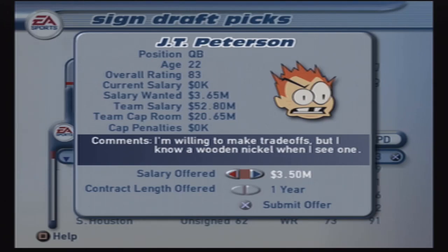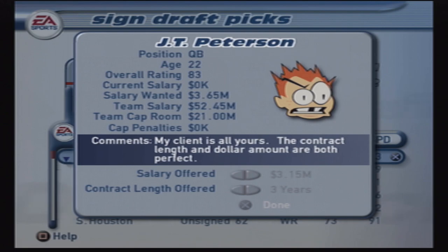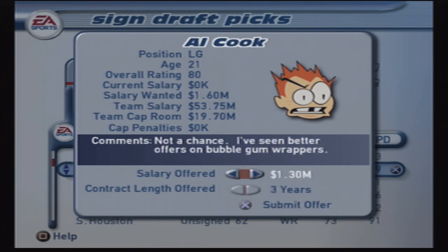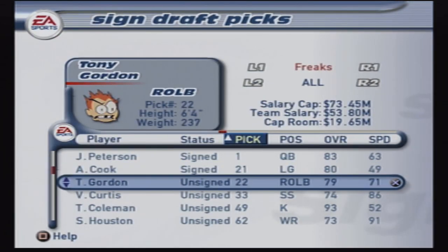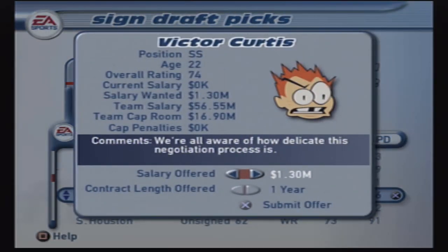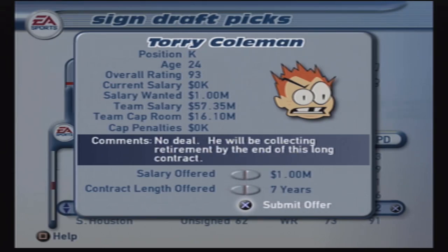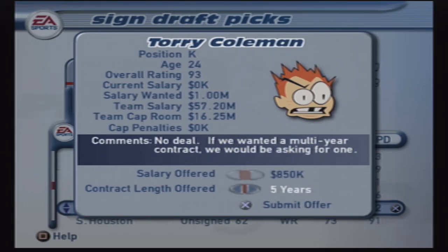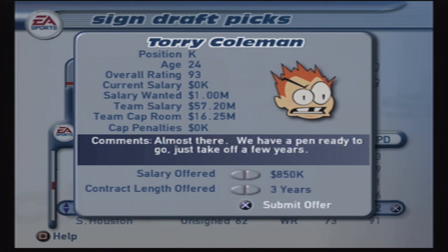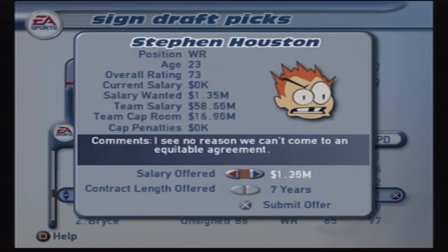Signing the draft picks — you're relatively limited here. They're going to force you into whatever they want you to pay for however many years they're asking. So you're kind of strapped at the hands of the rookie, which is pretty realistic because they used to really get what they wanted way back when — which is why JaMarcus Russell is such a colossal bust. Of course, all the contracts back then were much cheaper, near 20 years ago. Victor Curtis — a million ten for a couple of years for a 74 safety, who's probably top 20 strong safety in the league already. Definitely going to be a starter for us. Then the kicker — probably already one of the best kickers in the NFL just out of being drafted as a 93 overall.